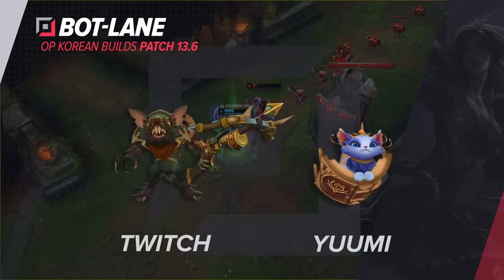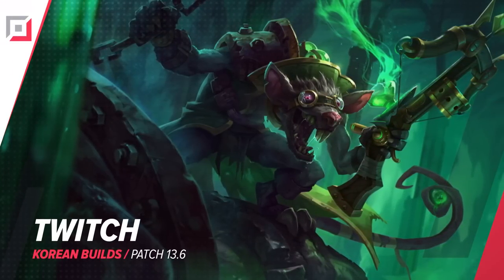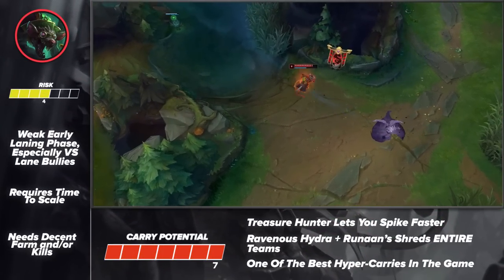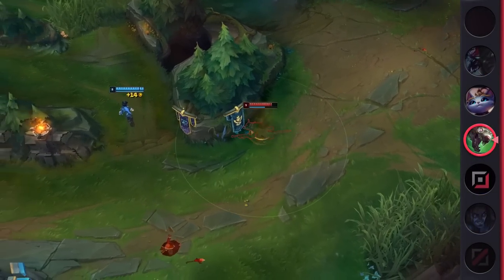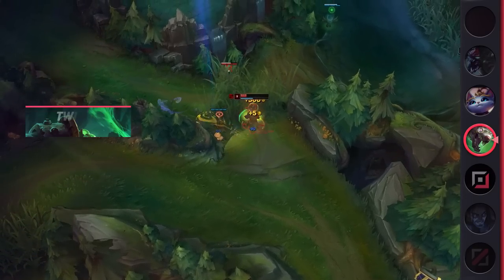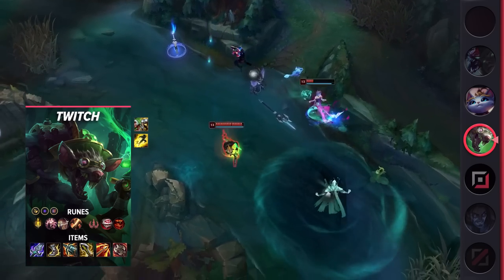We've got our ADC pick — Twitch. With the era of Xayah finally coming to an end, more and more hypercarries are beginning to appear. Whenever there's a time where Jinx, Zeri, and Aphelios thrive, Twitch will always be lurking in the shadows like the rat he is. Versus them, he's easily able to outscale with an early lead and can kill them on repeat. Even when you're not facing a hypercarry, you're still able to scale and become one of the strongest champions in the game. If you're looking for a meta counter that can 1v9 games, look no further than Twitch.